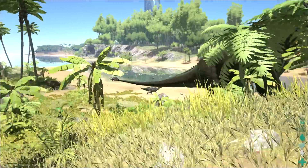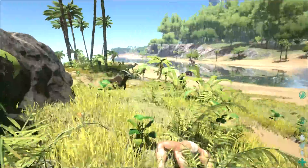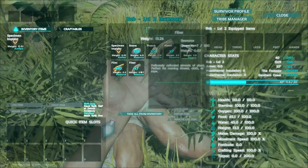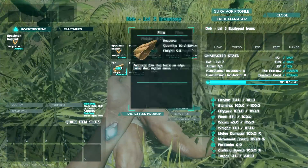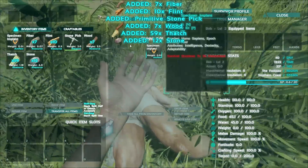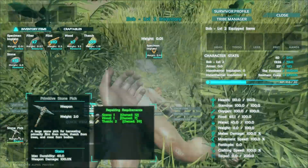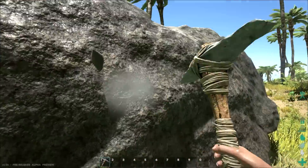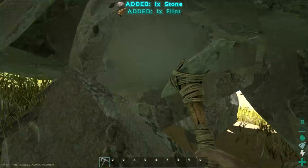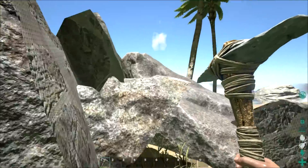Are those Dilophosaurs? Is that an Ankylosaurus over there? Let's go touch it. There's a dead guy - what does he have? Fibers? An important specimen? I'm going to take all his stuff. He had a stone pickaxe. Now we've got a stone pickaxe. Can I hit this rock? We got some flint and some stone. This lady knows how to swing that thing.